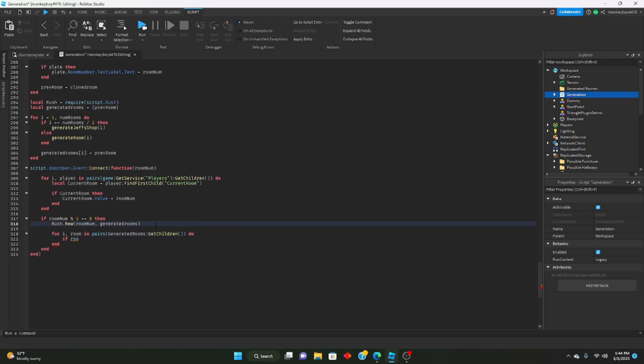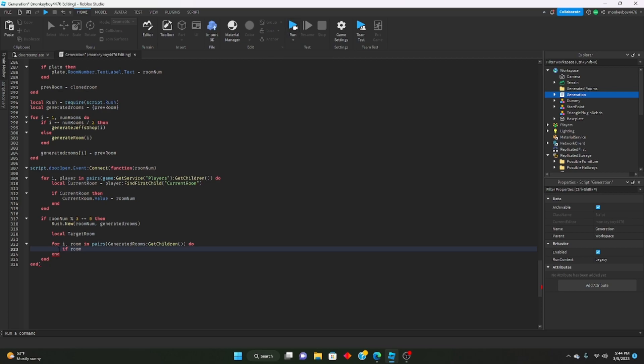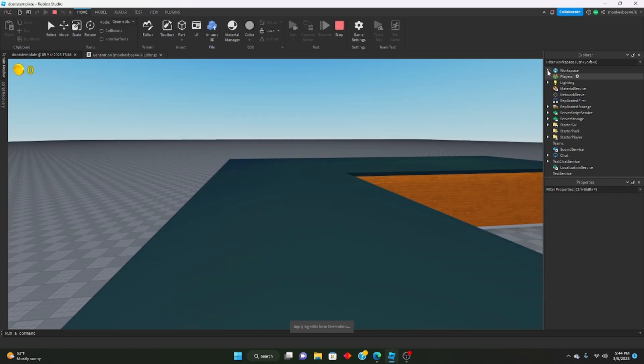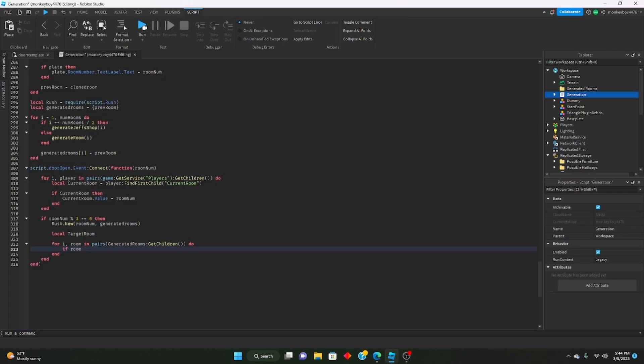We have to say: for i, room in pairs GeneratedRooms folder:GetChildren() do. We'll set local targetRoom and leave it blank, then say if room.RoomVal.Value — let me just check what the value is called — okay, RoomVal. So if room.RoomVal.Value equals roomNum, then we will flicker the lights. Let's just say print('flicker') first to see if we can get the correct room.